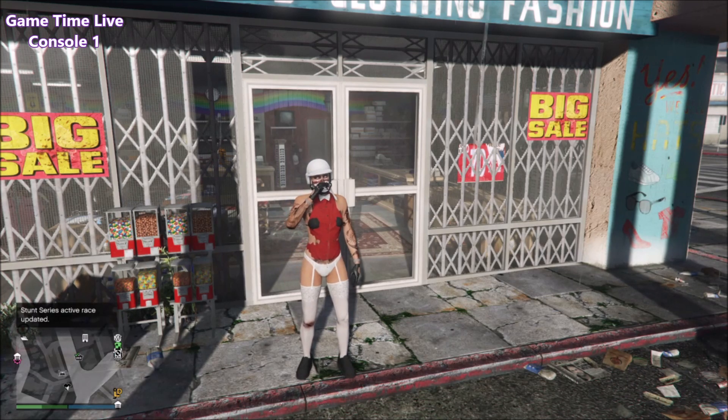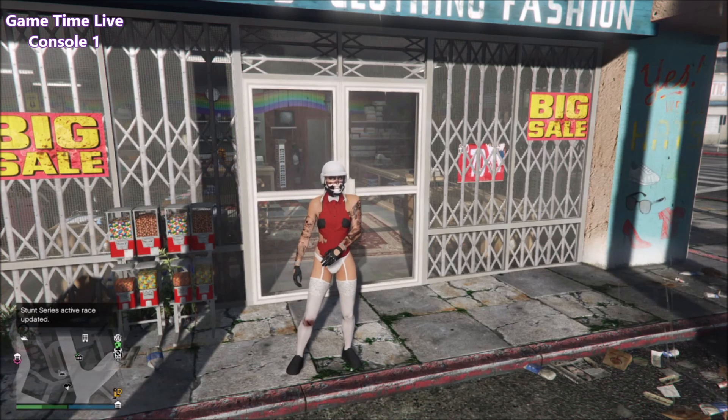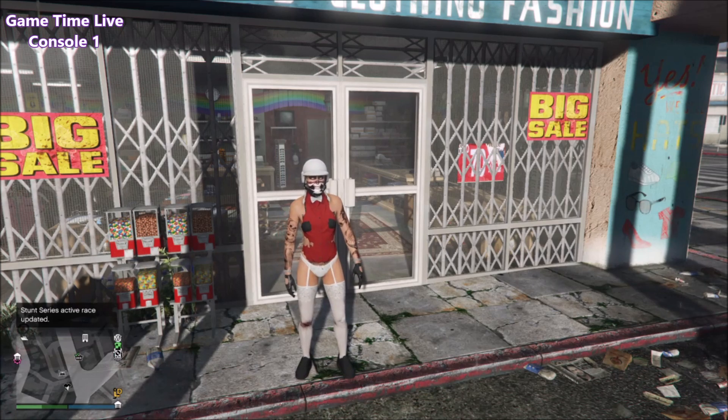Every time, in the top left corner where you will also see my watermark, I will put whether I'm on console one or console two, and I will also tell you throughout this tutorial. Currently we're on console number one and I'm going to be showing you the setup.